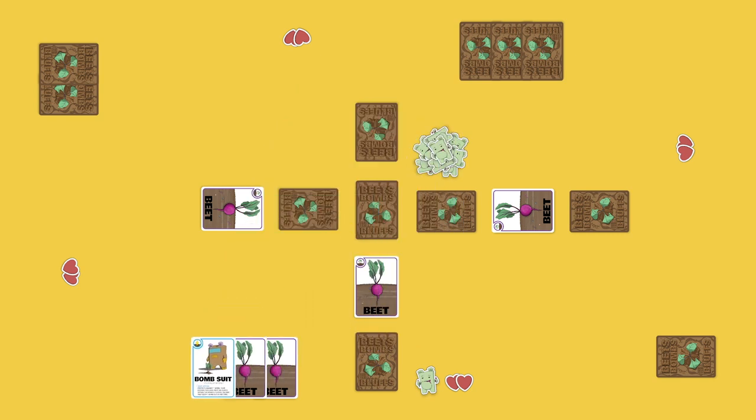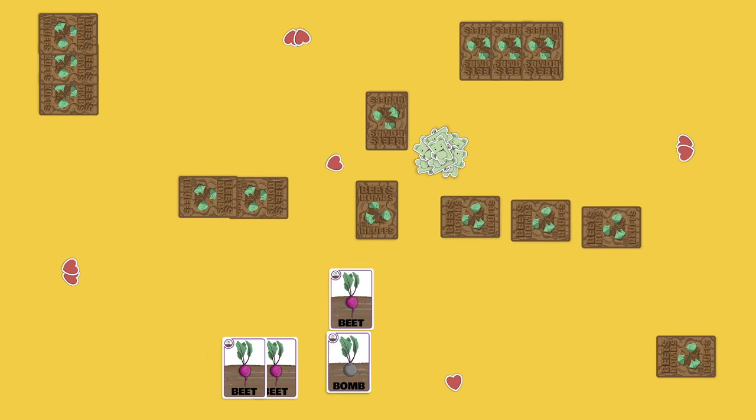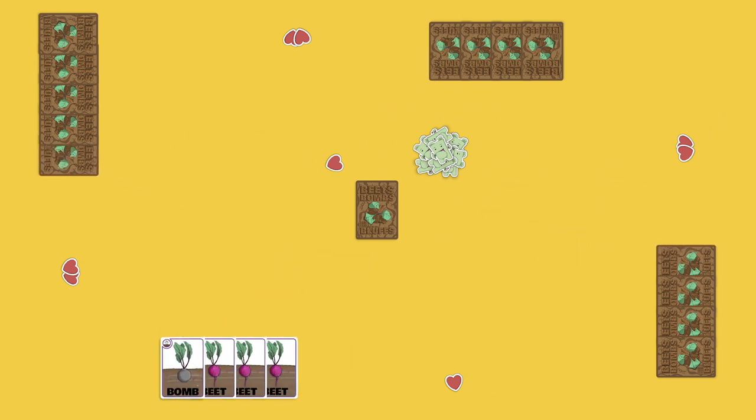That completes the first round, but let's do a quick rewind to work through another scenario. If instead of finding all of our Beats we had flipped over a Bomb, we would have lost one Heart token, and the player responsible would get to draw the Super Card. Because we lost a Heart during our raid, it and the round would both end. To set up for the next round, all basic plant cards and any cards that have not been flipped over are returned to their player's hand. Then at the end of every round, all players get to draw one card from the Super Deck.